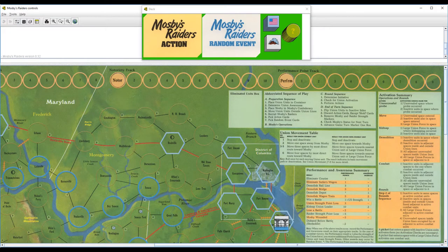Now let's take a closer look at what's going on up at the top of the map. In the upper right corner, you have two very important tracks: the Notoriety track and the Performance Point track. The object of the game is for you to increase your notoriety to 9 or higher by the game's end. To do this, you earn performance points by doing naughty things to the invading carpetbaggers, which are listed in the Performance and Awareness Summary table.